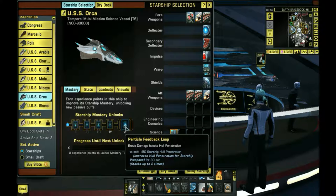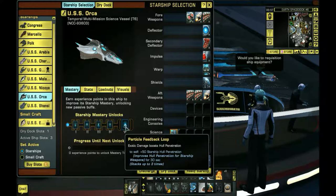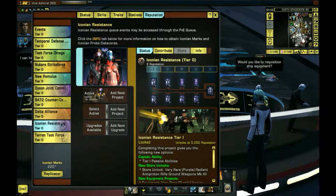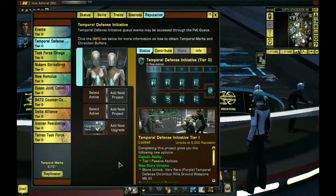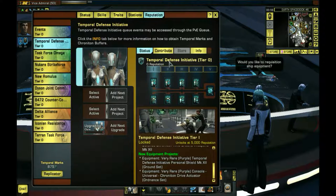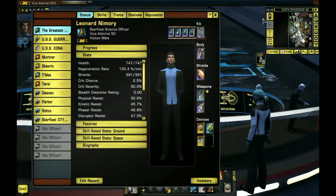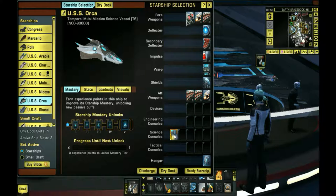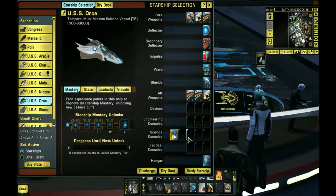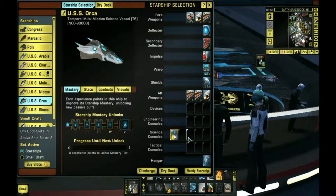I think this one's going to be my main ship since it is anti-proton based. I'm going to end up - since this is going to be my main ship eventually - getting everything from the temporal defense reputation. The chroniton weapons are anti-proton based. So this is all anti-proton, I'm going to get everything from here, build this ship completely how it's supposed to be built with the full temporal ability package.